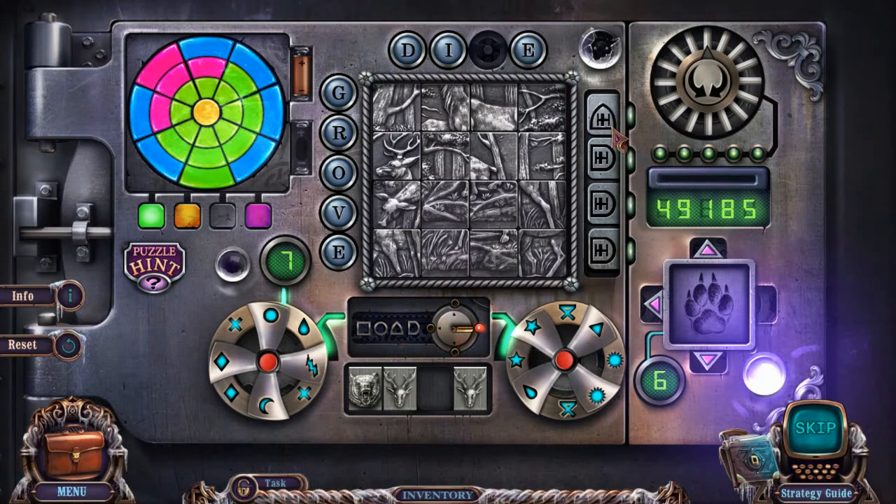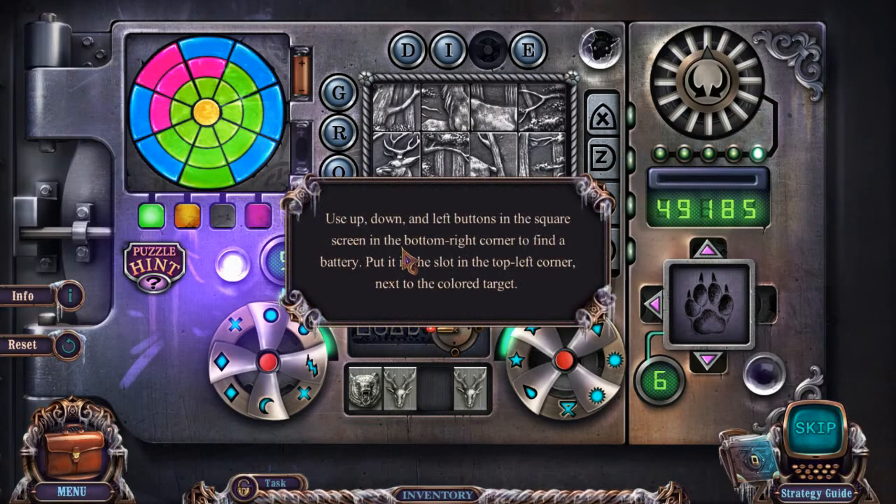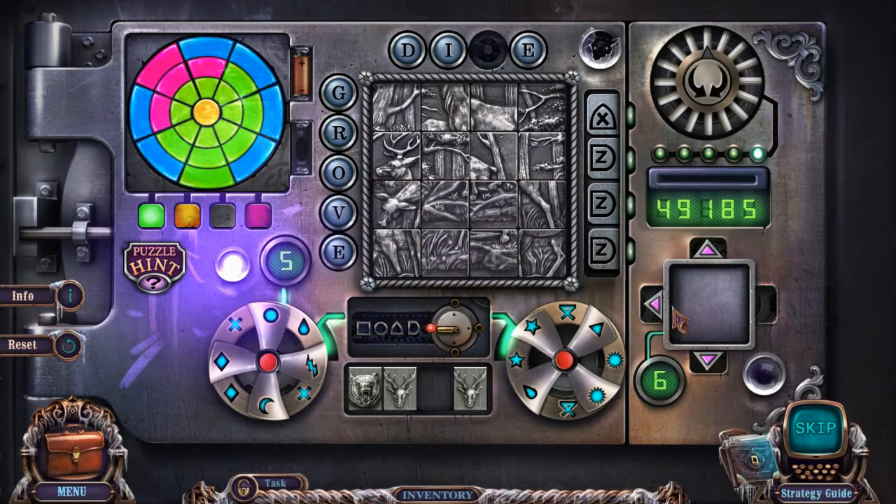Not sure what to make out of this. Something's going on there. Interesting. Whoa, what are we doing? Use up, down, and left buttons in the square screen in the bottom right corner to find a battery. Color pattern — now we got blue. Just go make this all blue, I guess.